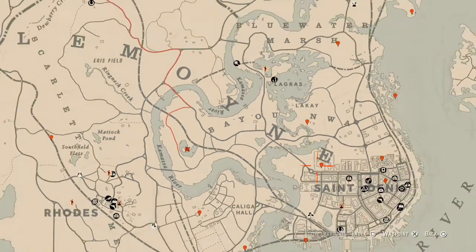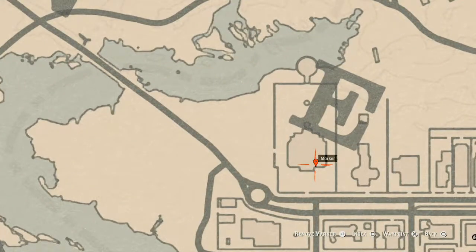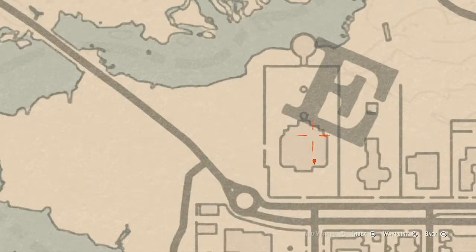At our next marker, which is actually inside the city by the E in LeMoyne, right here at this location you will find a family heirloom. This family heirloom is an ebony hairpin, and it's on a three-seater bench or chair right along this side of the wall in the front. There's also a tarot card on the piano in the house, and that tarot card is a three of pinnacles. Go get that as well.